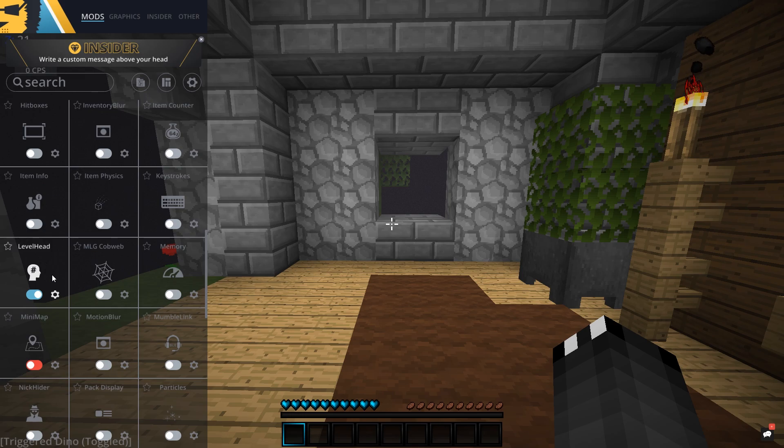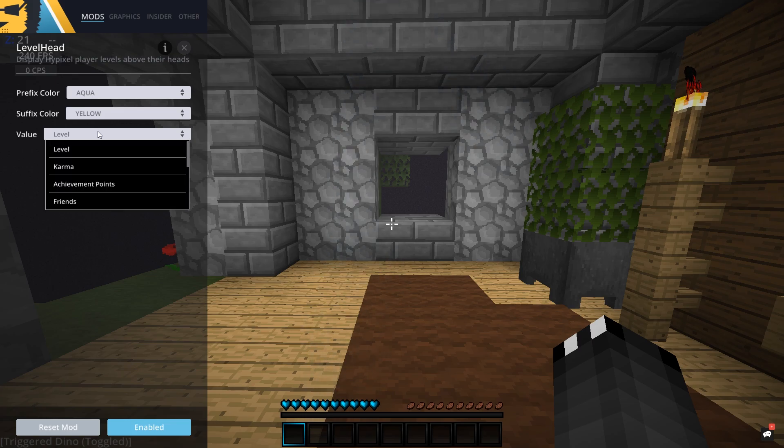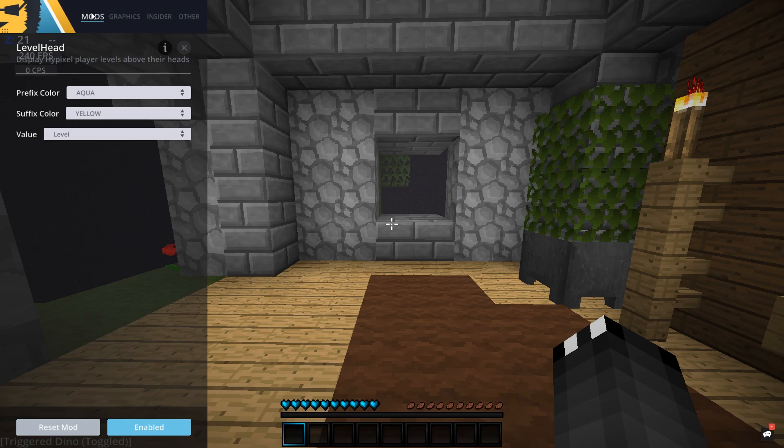Next I've got a mod which I have used for years — I absolutely love it, it's amazing. It just looks so good. It is the Level Head mod. Now to be fair, I completely forgot about customizing any of this, so this is just on the default settings. You can change the value so you can have it display the player's level above their head, the amount of karma they have, achievement points, how many friends they have, and so on. I've got mine set to level because that's what I've always had it as — it's the Level Head mod, so it's only fitting.